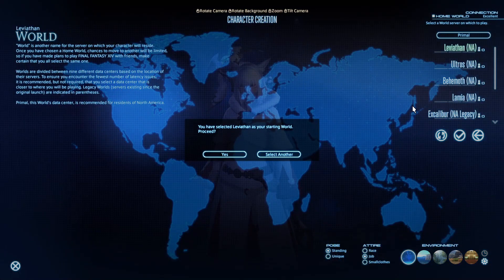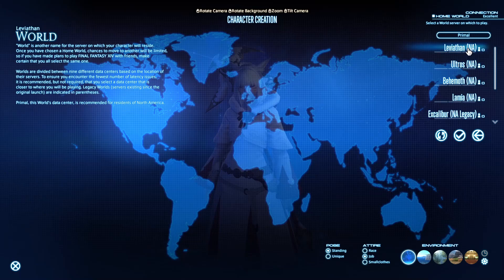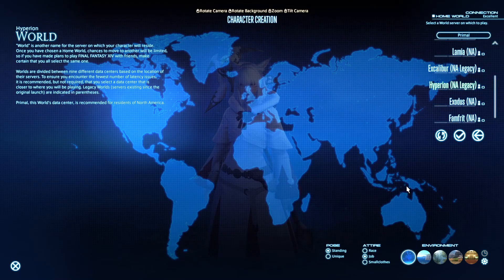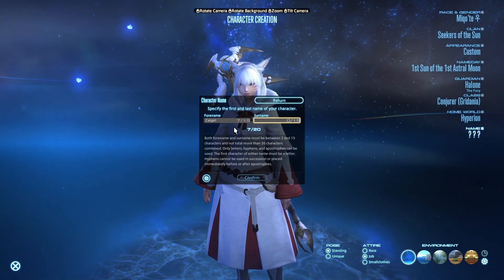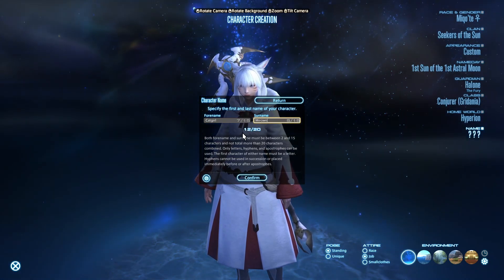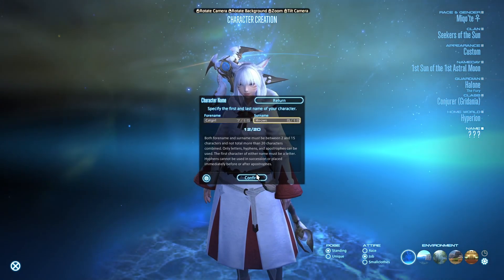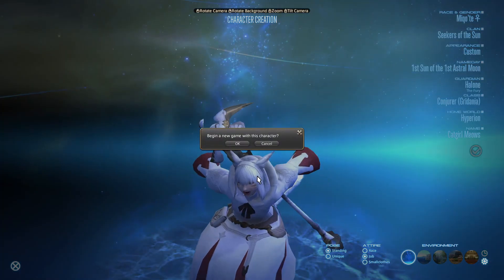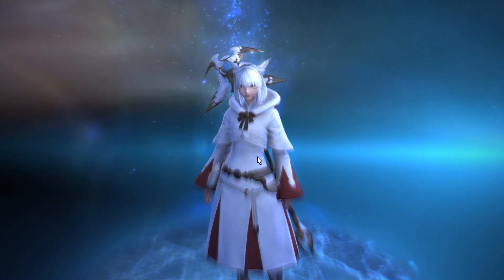It's trying to set us to Leviathan — we're supposed to be on Hyperion. So we go and correct that. Then you can make your name for your character. We tried to remake the same name but couldn't, so we had to choose something else. So the journey of Catgirl Meowth begins.